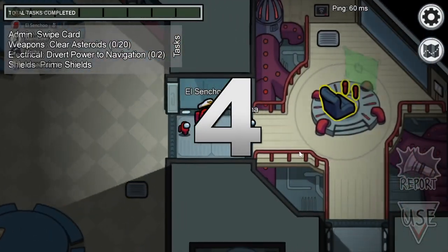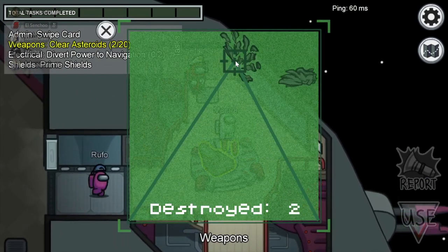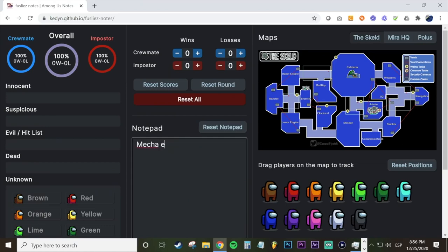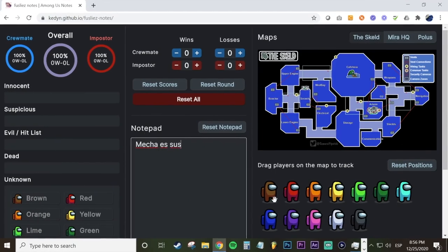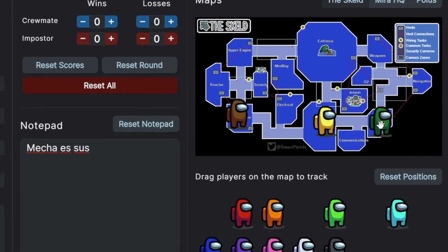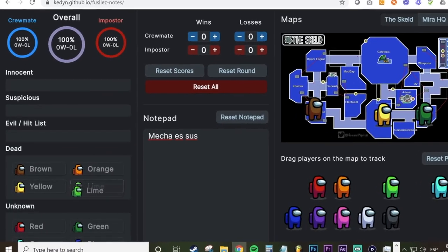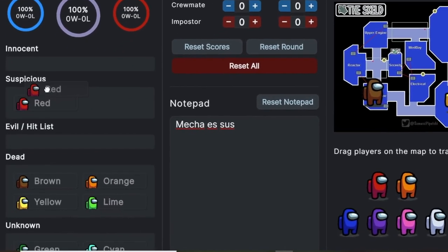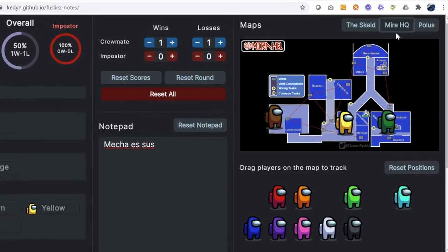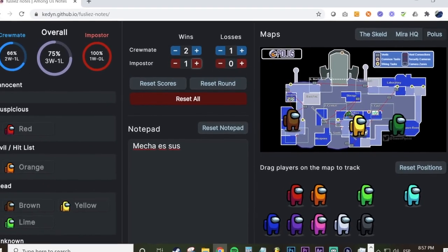It's one thing to play Among Us with friends, but it's another thing to play it professionally as a tryhard. For competitive players, there's a notebook — a website that allows you to annotate Among Us stuff. You can write down things like the location of each player on the map, which players have died, which players are suspects, and which players are innocent. You can do this with every map in the game — definitely a good tool for those who take Among Us seriously.